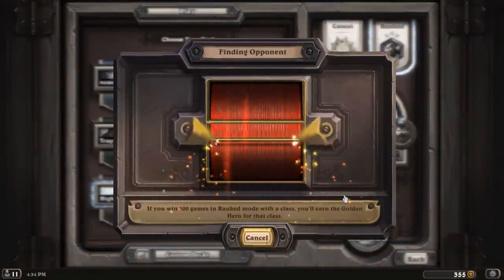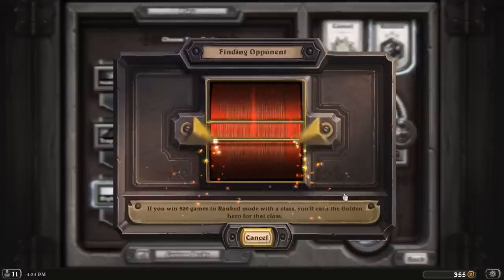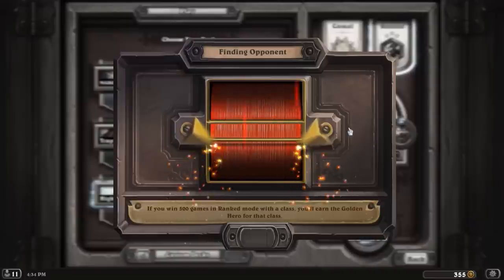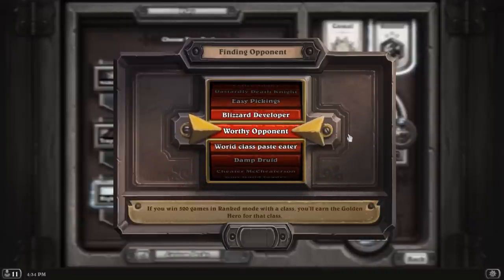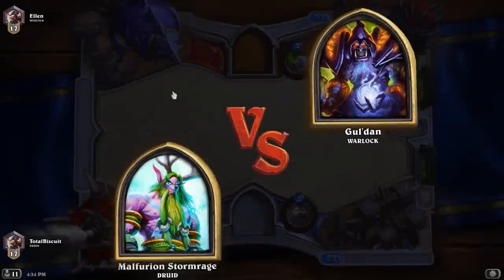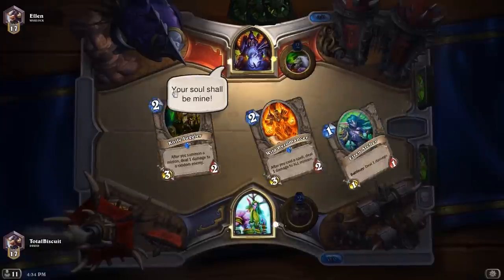We'll try again. So we have certainly discovered something that this loses to: if you've got a lot of those tougher high-value cards — things like Harvest Golems and Yetis — then this deck probably isn't going to work too well against you. All right, a Warlock. This might be the time we want to get aggressive. I'm going to punch him as many times as possible.